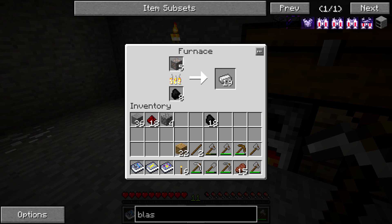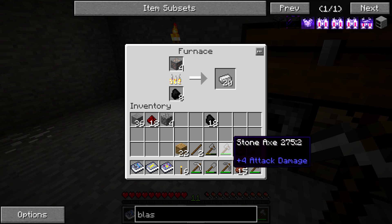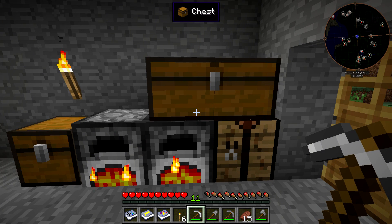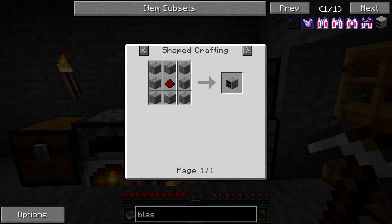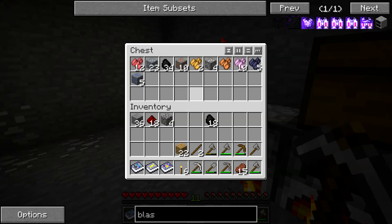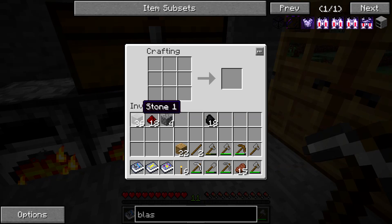Right now I'm cooking down all the iron we have - it's a little bit under a stack. You might also notice I accidentally made like a ton of stone axes, so that's a little unfortunate. But what we're going to be doing is setting up the blast furnace. This is really easy to make - it's pretty much just eight stone bricks and a piece of redstone. We just need to make some stone bricks and we should be good to go.